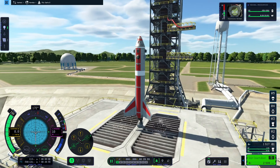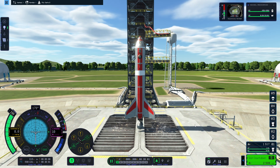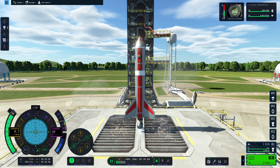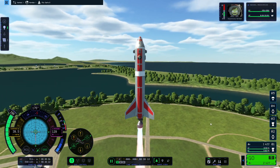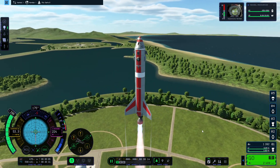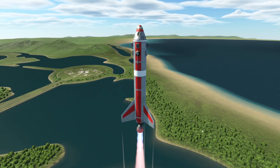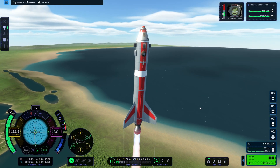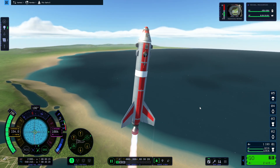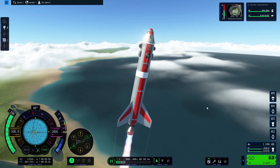When you press go, you get this mini countdown, which I found kind of funny — it's really nice, I really enjoy it. Valentina, are you ready to go to space? And there we go. Our rocket is clearing the launch pad and we are going upwards. At roughly the altitude of 1,500 to 2,000 meters with a surface velocity of 150, I start to do my gravity turn.